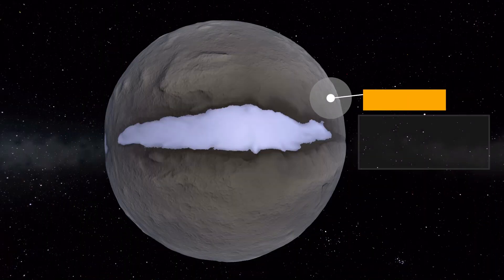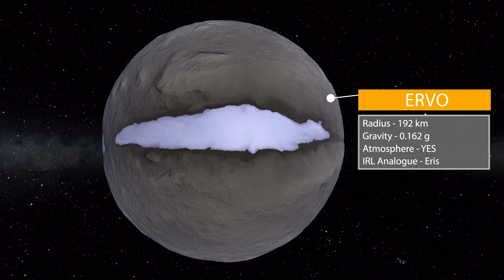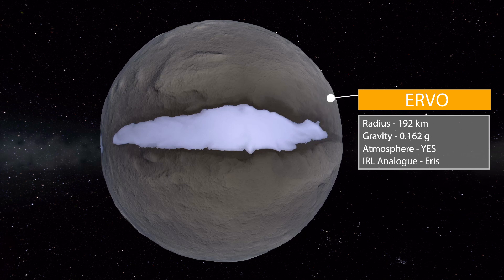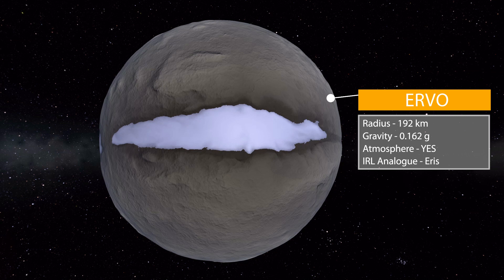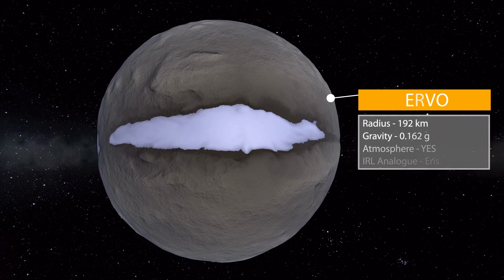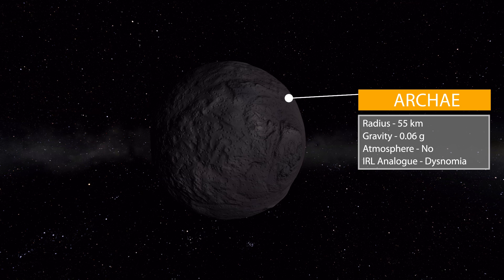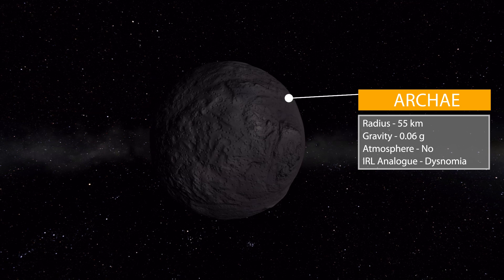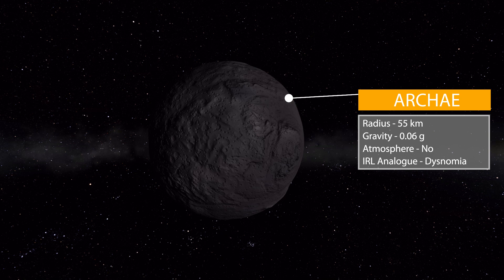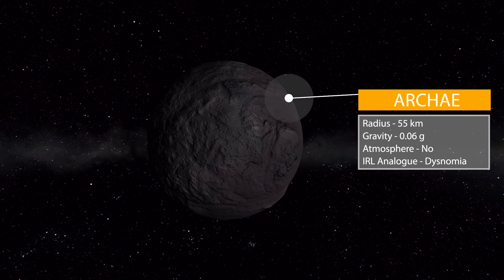Our next celestial body and the largest in this pack is Ervo, with a radius of 192 kilometers and a gravity of 0.162 g's. This one actually does have an atmosphere — its analog is Eris. It's a very thin atmosphere planet with a cool streak of ice. It's large enough to have a moon, RK, which is 55 kilometers in radius with a gravity of 0.06 g's, no atmosphere, and its real world analog is Dysnomia — a lovely place with a lot of cool topography and pockmarks.